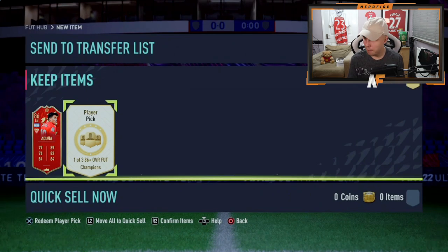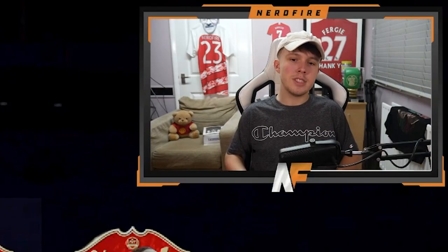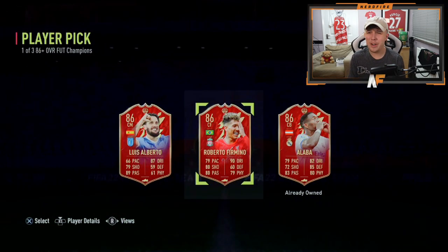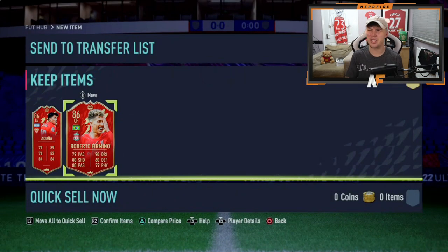Player pick number two for Jim. Please can we see something higher than 86 this time? It's got to be something better. Higher than an 86! Firmino's actually not that bad — five star skills, four star weak foot. You could probably play him as a center mid or a CAM, though probably not as a striker — maybe a bit too slow. It's not the worst 86 he's got there — it's not like he got two Ginters or something. But we were hoping for something a bit better, I can't lie.